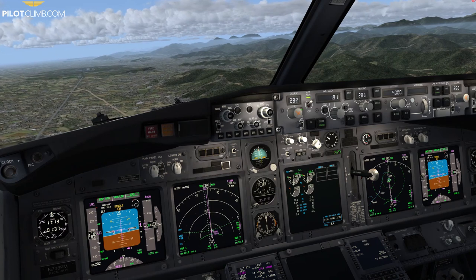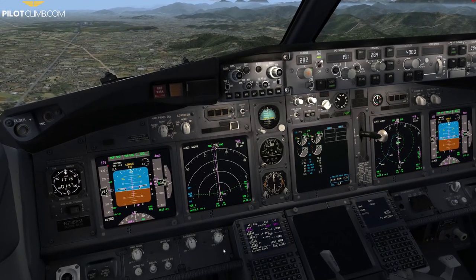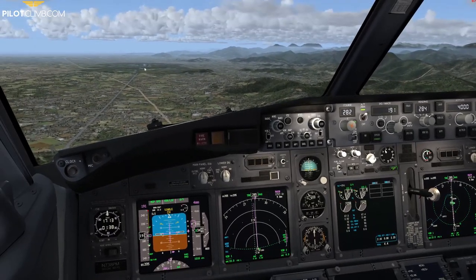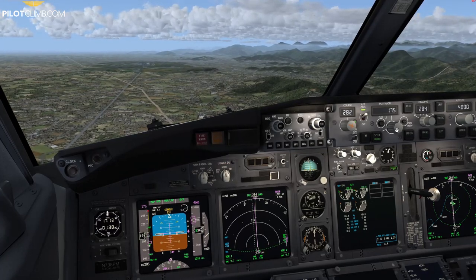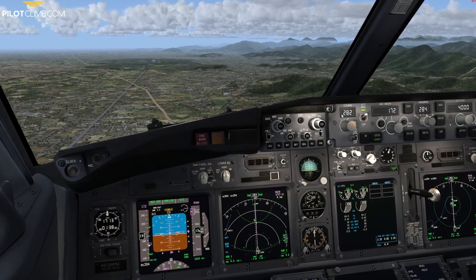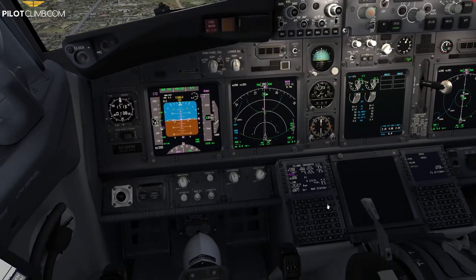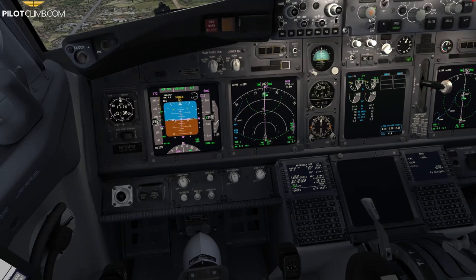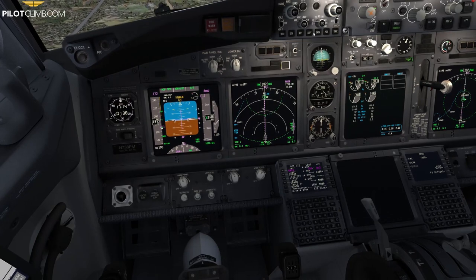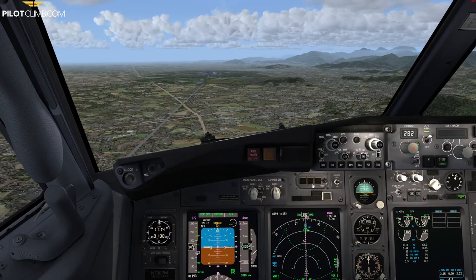The final approach track should be 284 — I don't know why it's set differently. Anyway, that's a minor issue. We can see the runway outside, and we've got two whites and two reds on the PAPI — everything is fine. In the real Boeing 737 you can always change this course. We are fully established with 8 nautical miles to go, speed is great, Flap 5, gear still up — everything looks good.